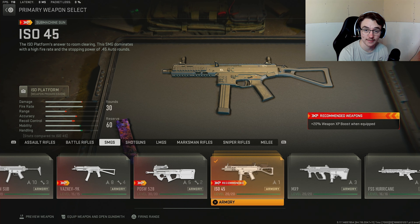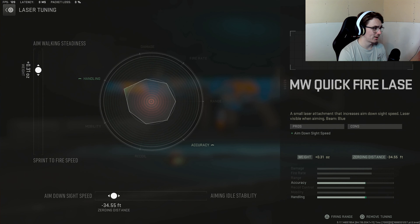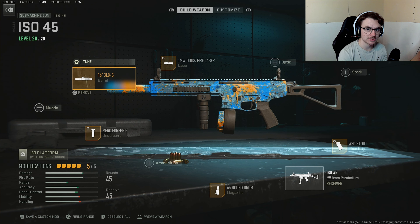For the class setup, we're gonna start off with the laser. We're using the Quick Fire Laser just to give us a bit of extra ADS — nothing too crazy. For the tuning, we're gonna tune it for aim walking steadiness and tune it to the left for aim down sight speed.